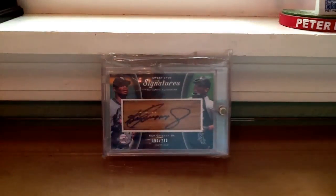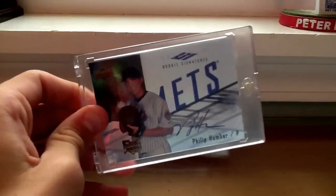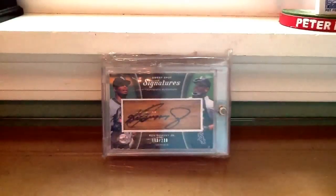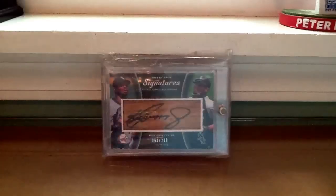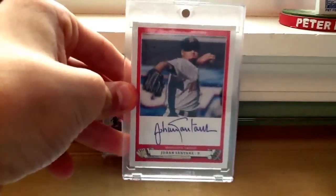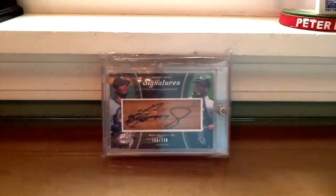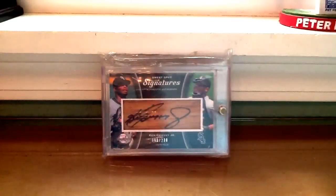We have Phil Humber — he threw a perfect game for the White Sox. Then we have Johan Santana autograph — he threw a no-hitter for the Mets. It's sad that he's struggling now after throwing that no-hitter.